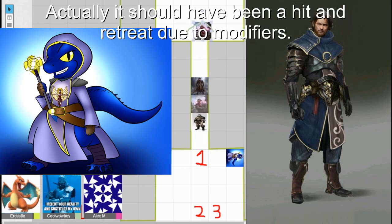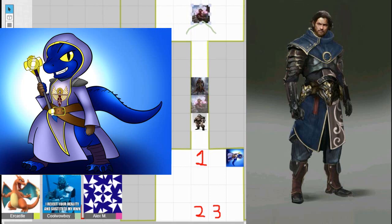The warlock tries an Eldritch Blast — it fails. The group falls back. Alex's movement is discussed. The barbarian's armor class of 22 shocks everyone. Another player can't understand how the barbarian's AC is so high when theirs is much lower.